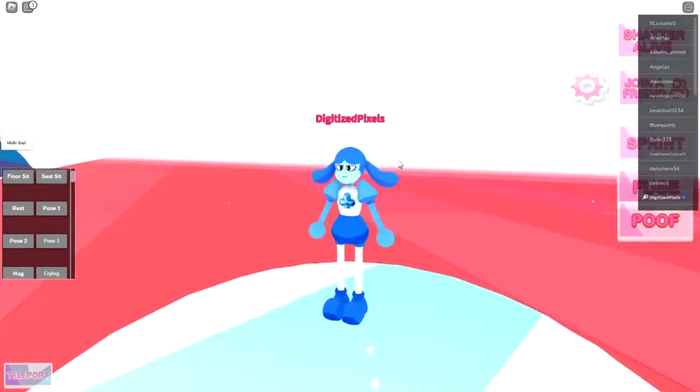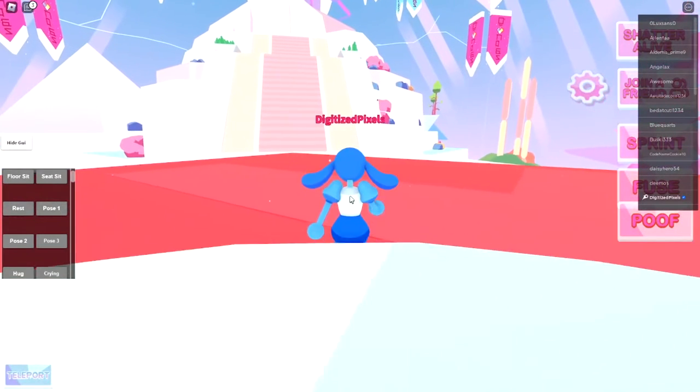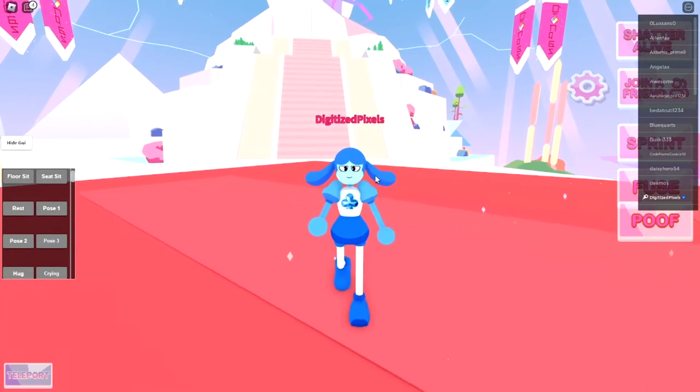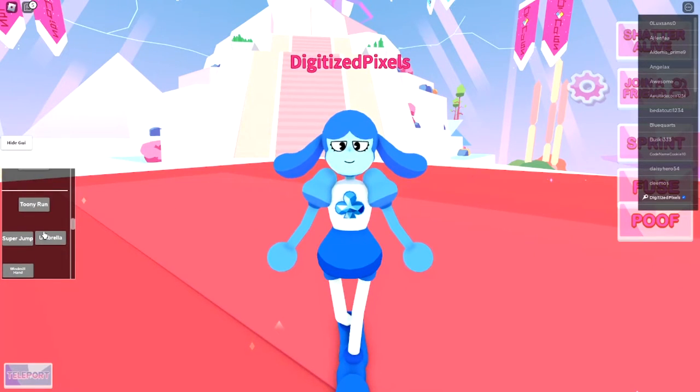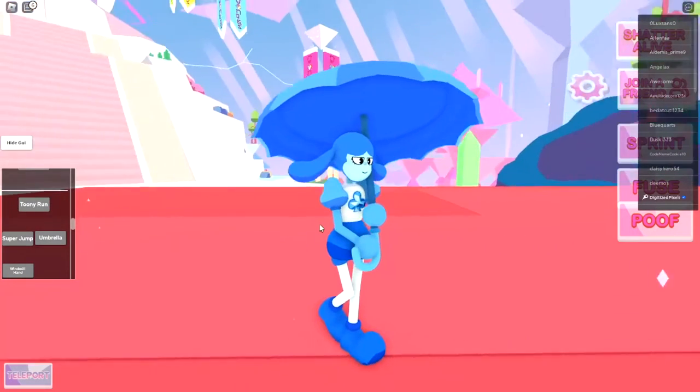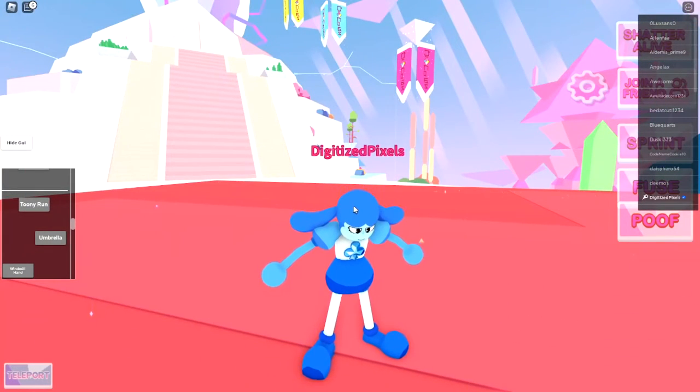I'm going to go to the world home world center and there we are — all that hard work for this. You get all these animations. You do get some cool stuff though; if you keep scrolling down you get some items right here.